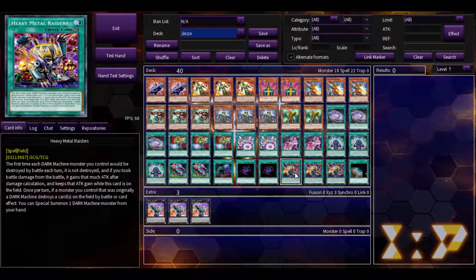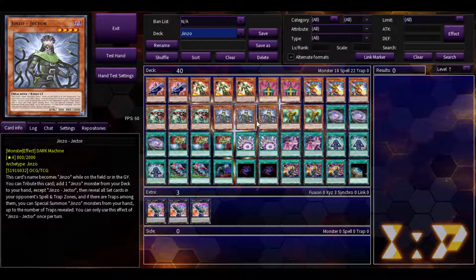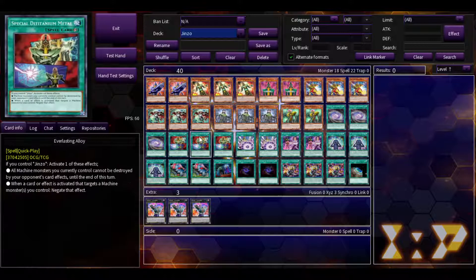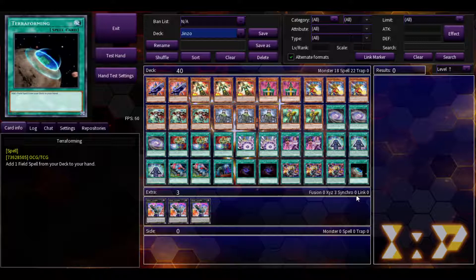Heavy Metal Raiders, because again almost every card is dark except for Psychic Bounder. This makes it so if they're destroyed in battle, they're not — and guess what, they can attack back if your opponent attacks them. If you destroy a card, you just special summon a dark machine. So if you kill a monster using Psychic Bounder, you summon Psychic Mega Cyber. That's the one disadvantage of Bounder. And then you play Terraforming.